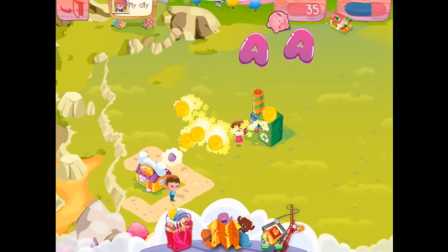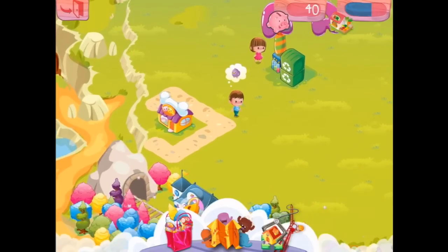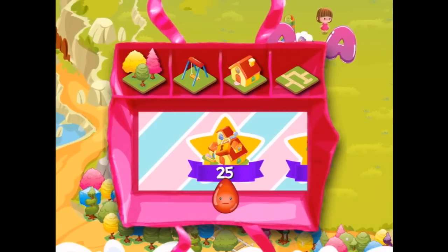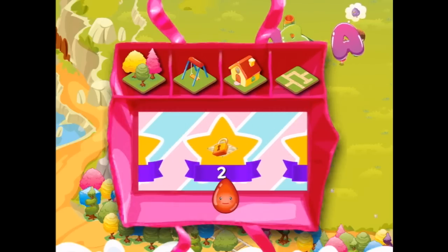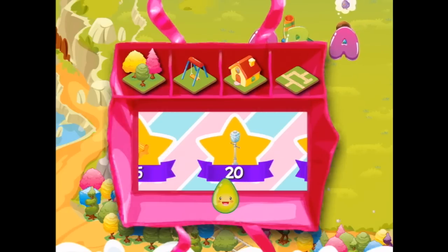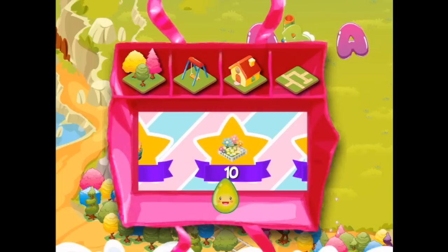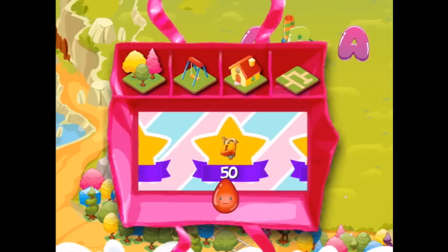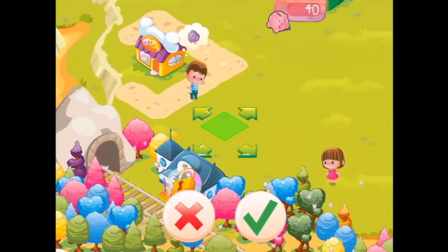There you are, there's a bird for you. Now how are we going for coins? We've got 40 coins. The little boy wants a bird, but let's go to the shops. See if there's anything we can get here for our 40 coins. These aren't unlocked yet. But we could maybe put in a swing or a slide.